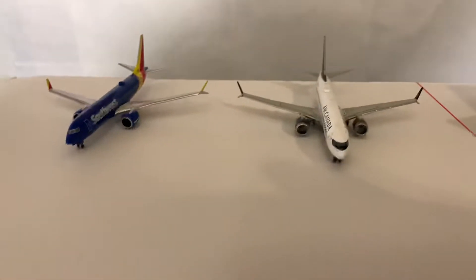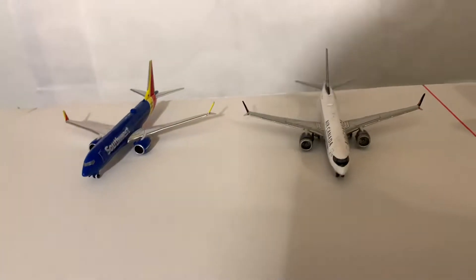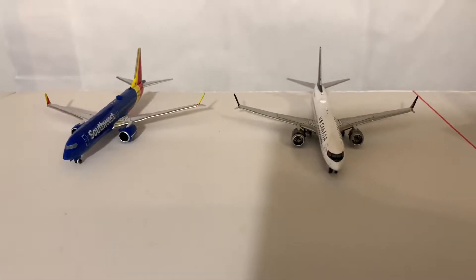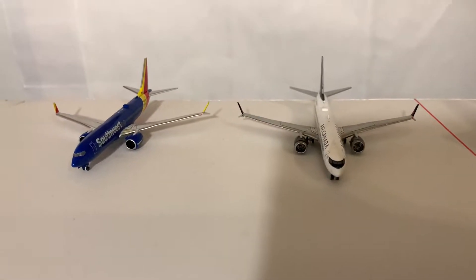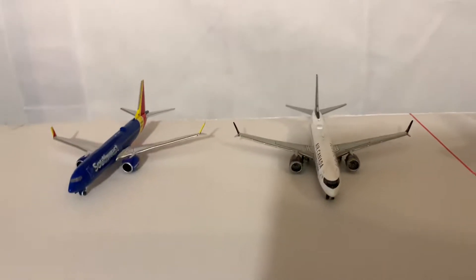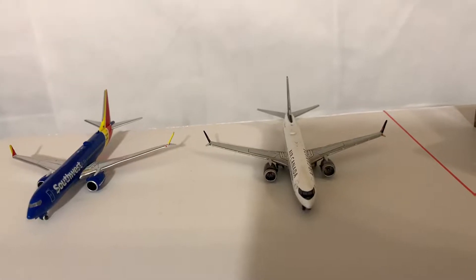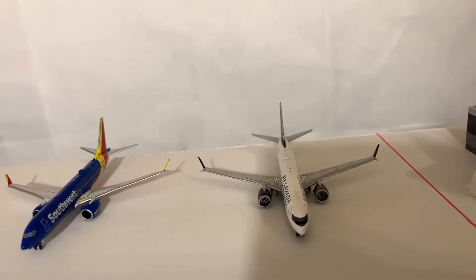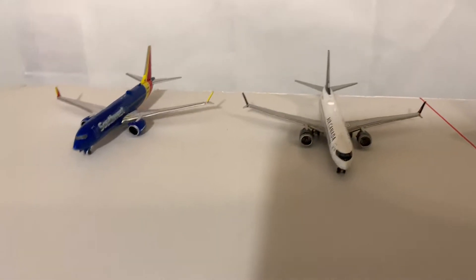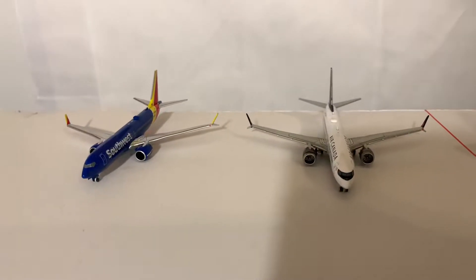Here we have two of our 737 MAX 8s on the hard stand, as they are grounded due to an MCAS issue. Air Canada came in grounded from Toronto Pearson, and Southwest is grounded from Baltimore. So we're going to pretend this is right when they grounded them — they haven't been sent back to their hubs yet if they're allowed to do a ferry flight. Interestingly, American was able to do ferry flights — I think they did them to Tulsa, bringing them out of wherever they were currently on the ground to Tulsa after they were grounded in the United States.